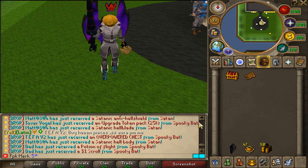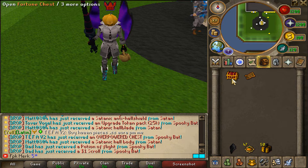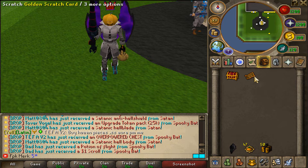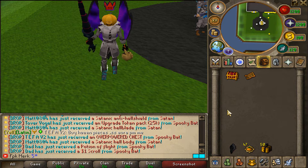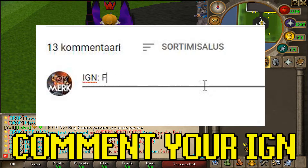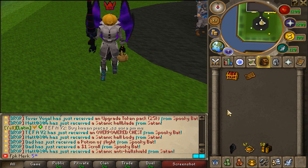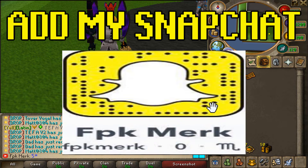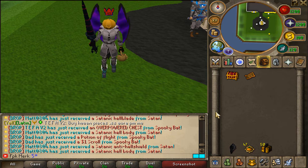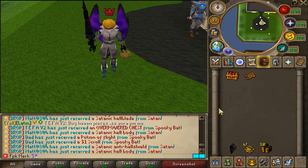What is up guys, in today's video we are once again back at Lunight RSPS and we are gonna be giving away a fortune chest as well as a golden scratch card. To enter the giveaway make sure to like the video, comment sharing a name, subscribe to my channel, turn on the post notifications, come and join my personal discord, and also add me on Snapchat fpkmerk without space. Good luck and I hope you guys enjoy the video. Let's get started.